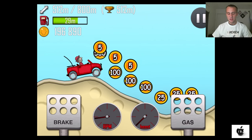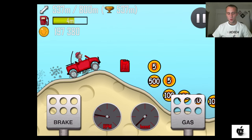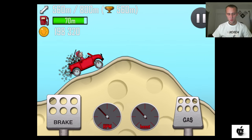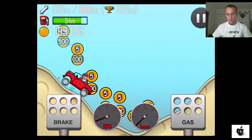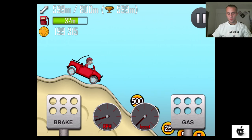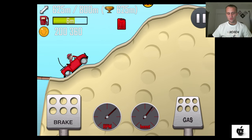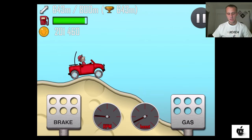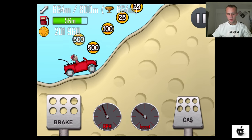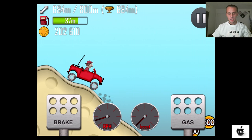We're almost at the 600 meter point and it looks like we're going smooth so far. Our red Jeep is pretty reliable, and even the rough terrain doesn't seem to be a problem for it.